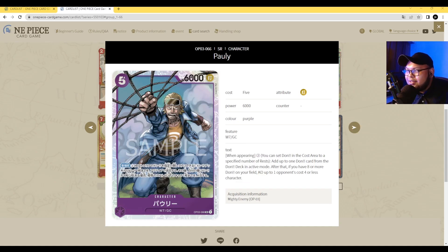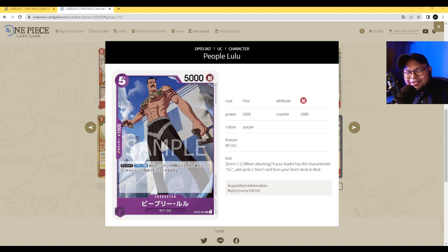Next up we have Pauly — five-cost 6000 power. His ability is on play: pay two Dawn, then if you have eight or more Dawn in play, KO up to one of your opponent's characters with a cost of four or less. You can play him out immediately, but he'll just be a five-cost 6000 vanilla in that state. If you have eight or more Dawn, you benefit by removing blockers or threats. Pauly really shines in the mid to late game. It's a good super rare for purple — very versatile, definitely an over-favorite card.